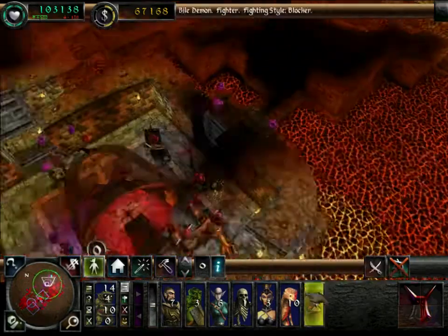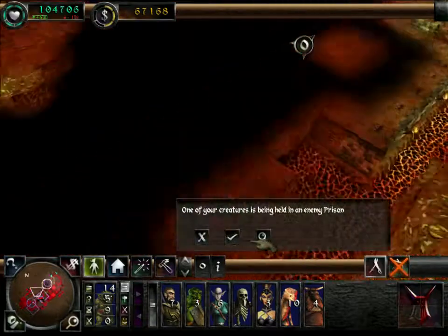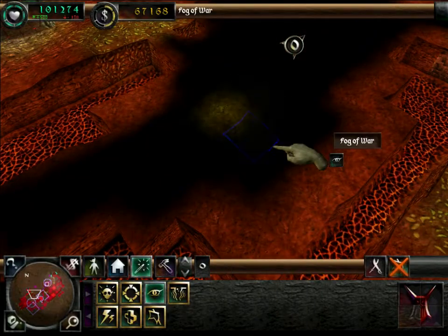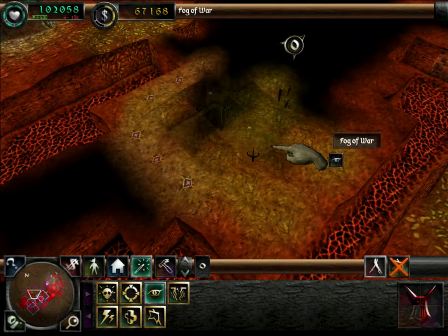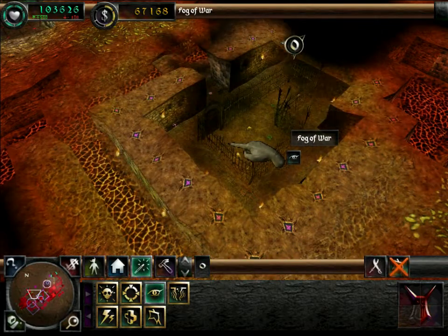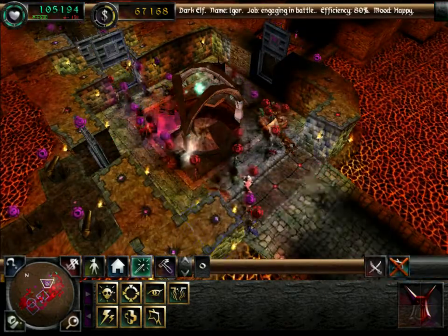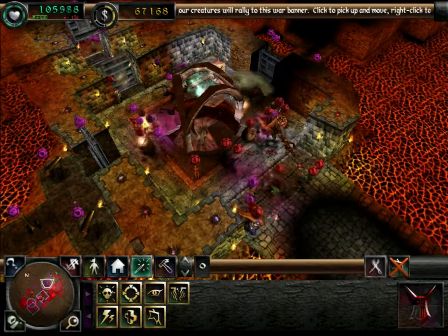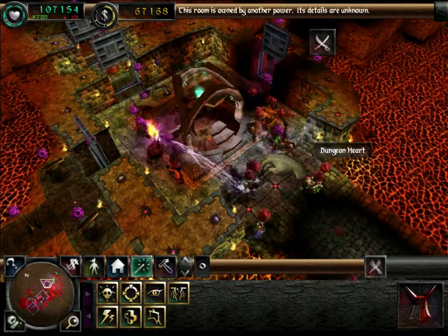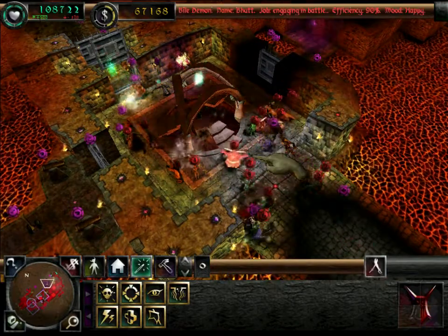One of your creatures is being held in an enemy prison. This dungeon keeper even managed to capture one of my creatures and take it back to prison, and I believe he's about to start torturing him. One of your creatures is being tortured by the enemy. If I can get over to the torture chamber and capture it, I can rescue my creature. Otherwise, he may be converted by the enemy.